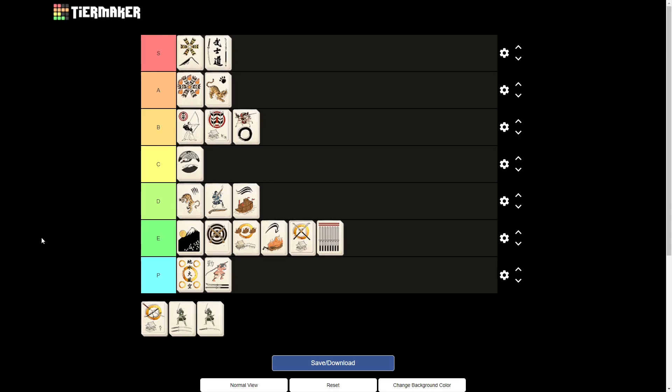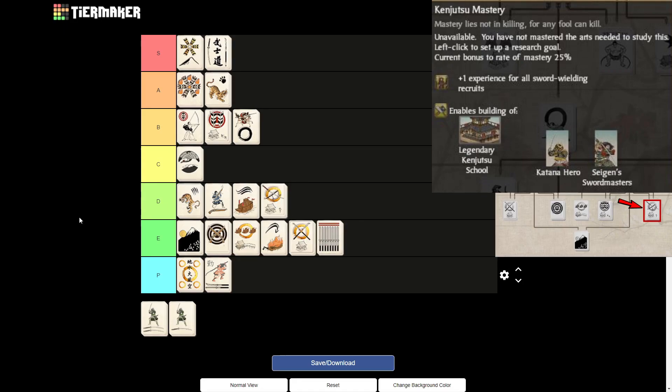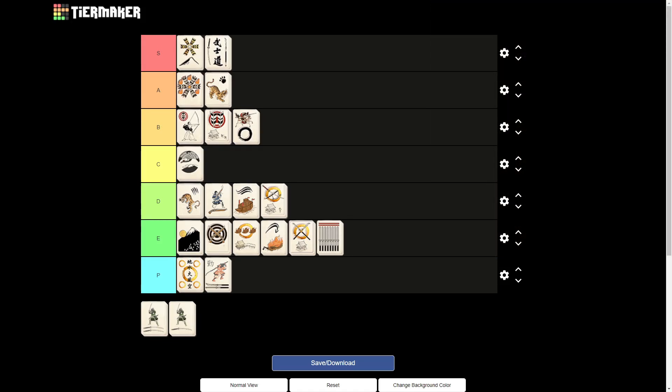Down to the last three. First, Kanjutsu Mastery, which is for me a D tier. Again, it only gives an experience bonus, and I don't evaluate experience bonuses that much — especially late game, you will have your experienced armies running around anyway. It is very good if you want to play the Shimazu Clan, because the Shimazu Katana heroes are absolute beasts in melee. Those units really shine, but you'll probably get to this point a little bit too late in the game to really make use of it.